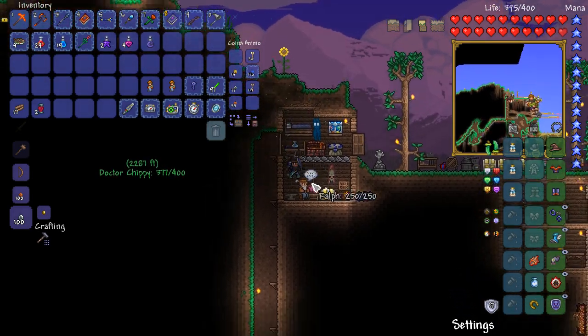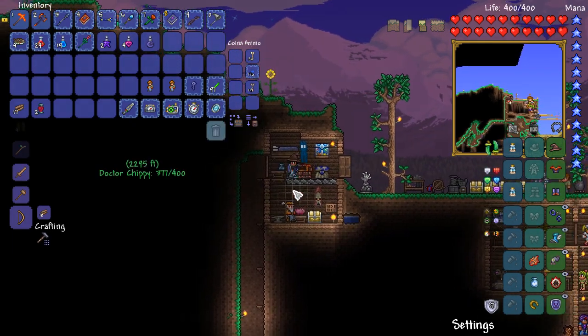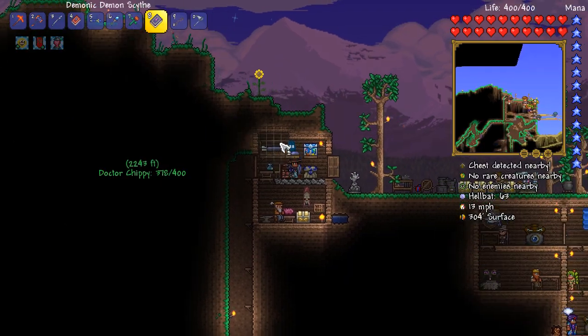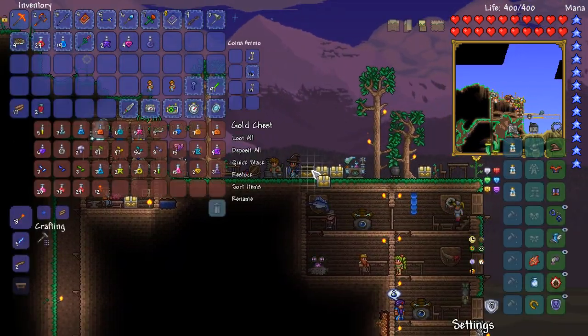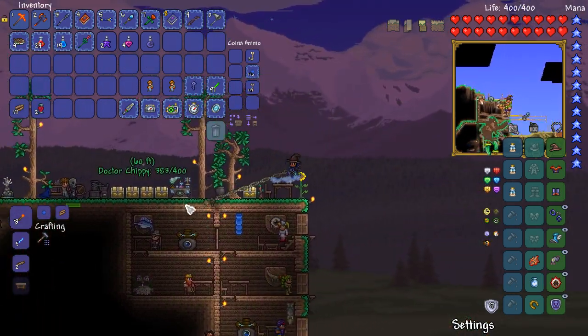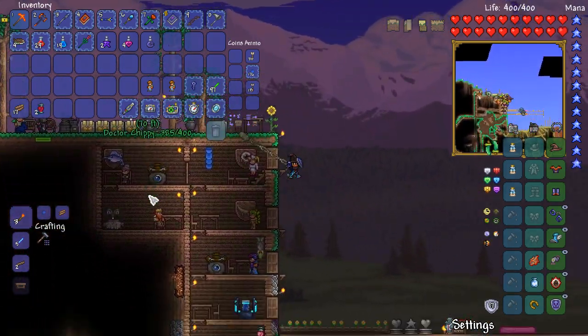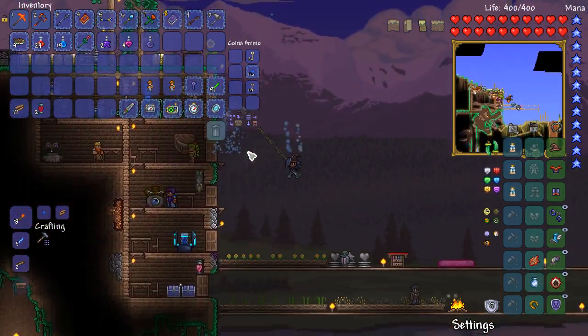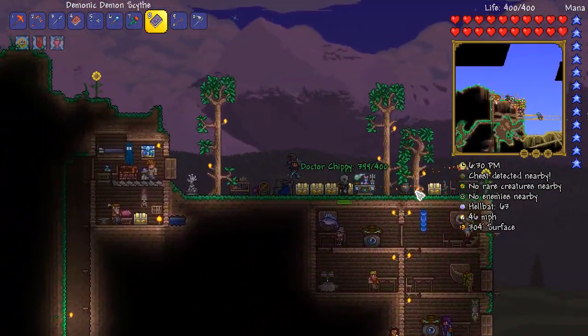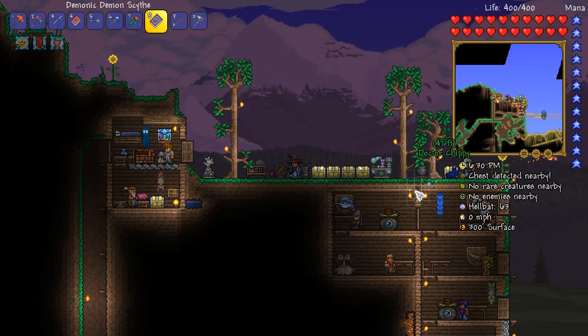We have things to do — we have to extend our hell biome to accommodate the wall of flesh fight. We need to get some potions and some reforging done as well. Today's episode is going to have a little bit of a jump cut in it, but it's one of those episodes where we need to get a lot done and we can't really show it because it's boring. So let's go ahead and get some prep work done.